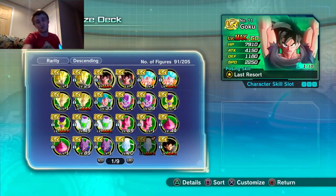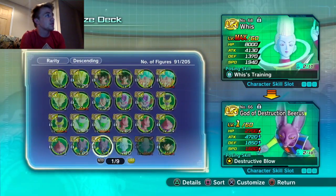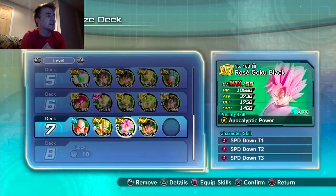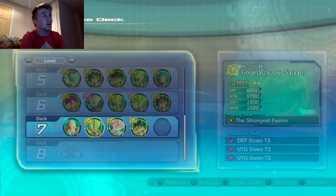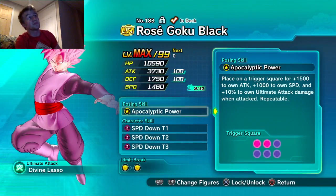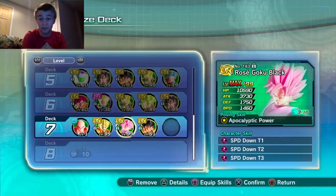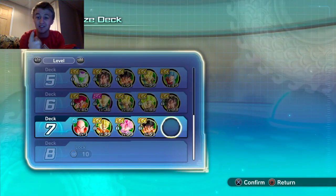Alternatively, you could put Rosé on there — top left — with Krillin behind him. Rosé can get attacked and gain attack and speed, which benefits Krillin greatly. Rosé gains 1000 speed per attack he takes, plus 1500 to own attack when attacked, and plus 10 to ultimate attack damage when attacked, repeatable.